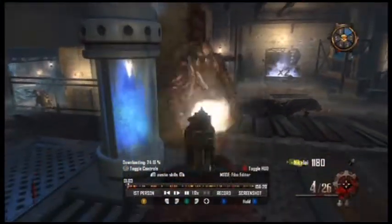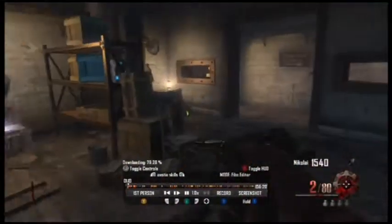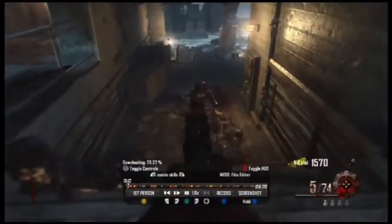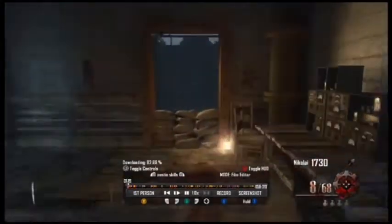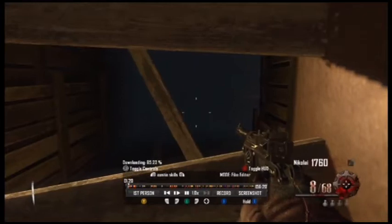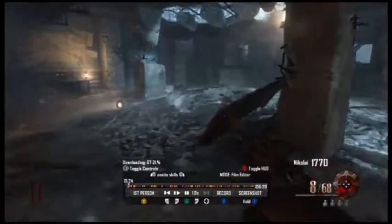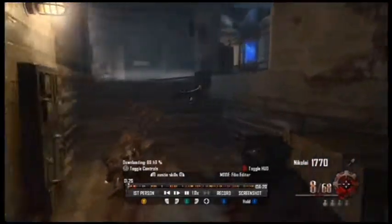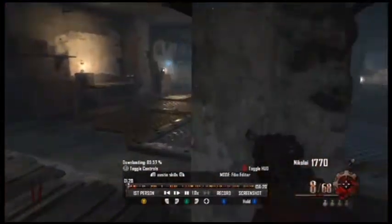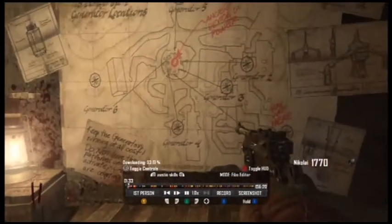Wait until round 2 to get the double points because you're going to need that. I usually get a max ammo on round 1 or 2 — it's kind of different. So I go ahead and build the generator barriers, and once I've built that I wait for some zombies.